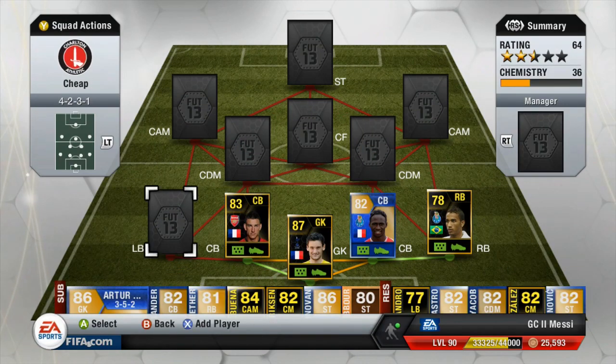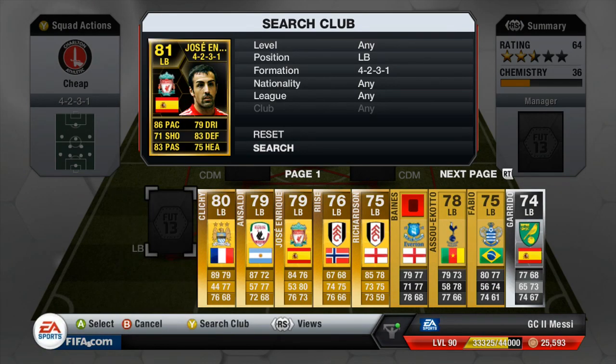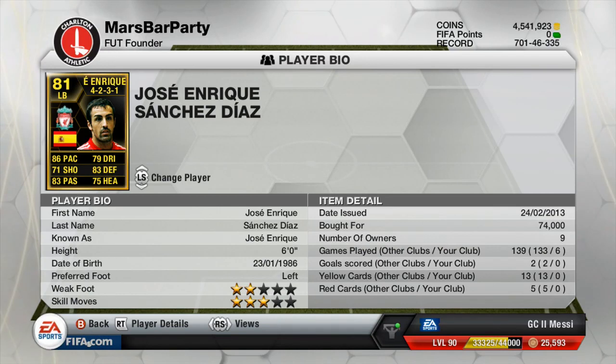At left back we're going to have a player I've wanted to use for a while, which is Jose Enrique. For me he's absolutely solid — very very strong, very quick, and he's got very good defending at 83. He cost me 74,000 coins. I wanted to get the blue Baines but I've never tried Enrique, and as a Liverpool fan I thought I'd give him a try.